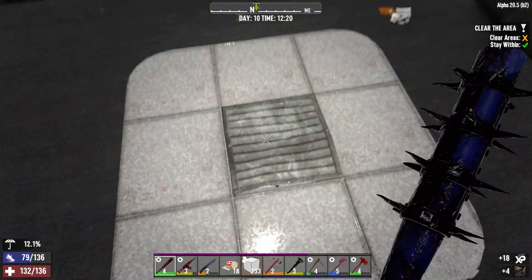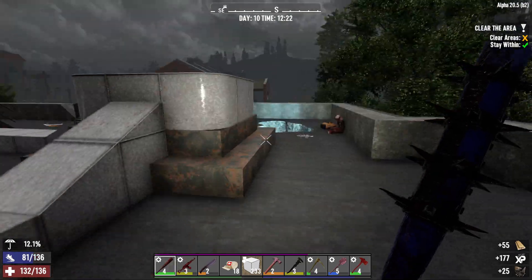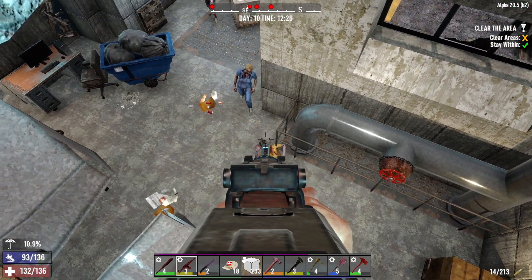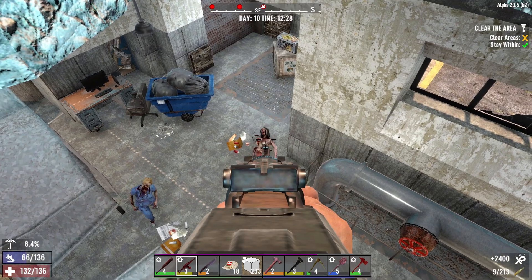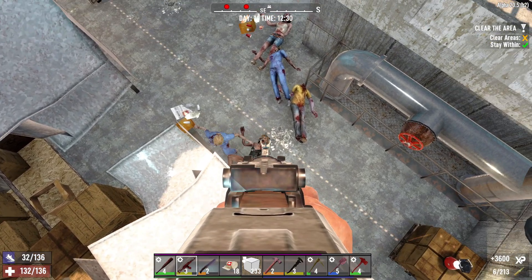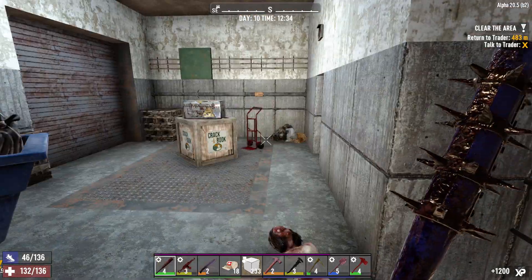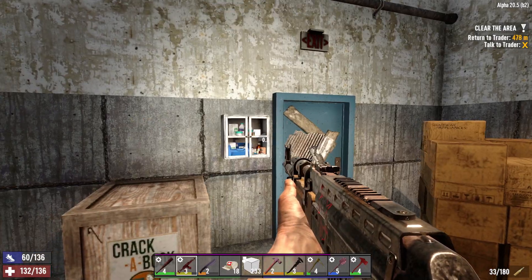It's only a clear area objective — not retrieve the supplies, because I tend to forget those a lot. This is a 200 XP death drop. Guns out, let's try and clear this real quick. Make sure there's no cop around. Okay — the clear area is done! Just ignore the fact that I am absolutely terrible at this.